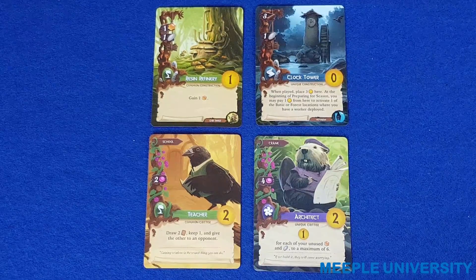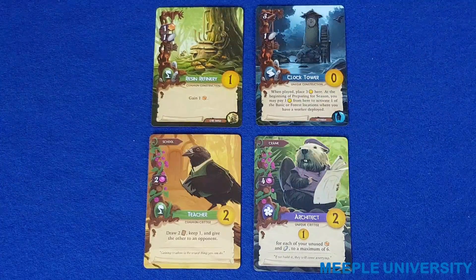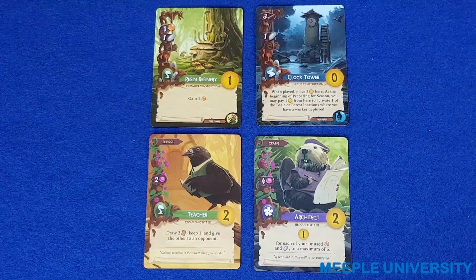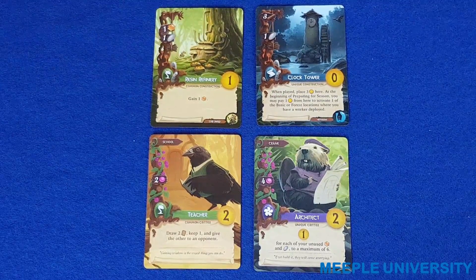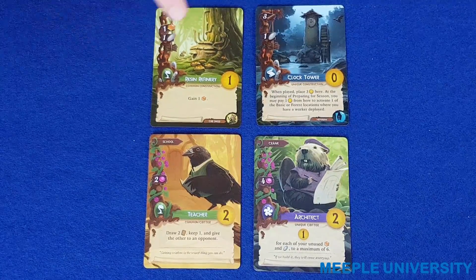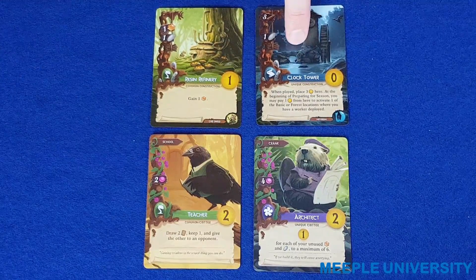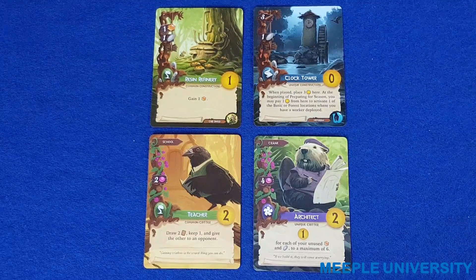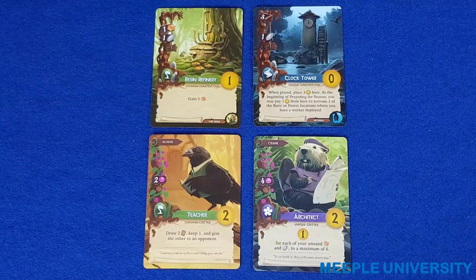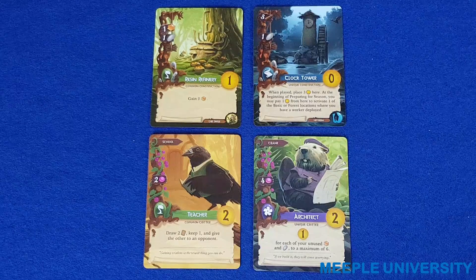There are two basic types of cards in the game: constructions and critters. Within each of those classes there are common and unique, both constructions and critters, which are listed in small text underneath the name. When building up your city you may have as many copies of a common construction or common critter as you would like, but you may only have one copy of a unique construction or unique critter. Note that there are multiple copies of the unique constructions and critters in the deck, but uniqueness means that each player may only have one.